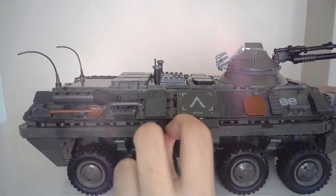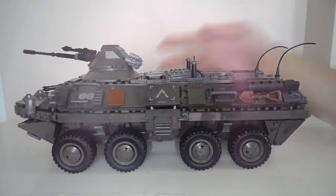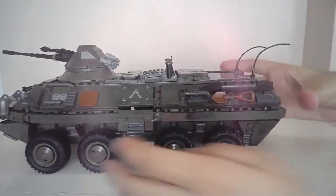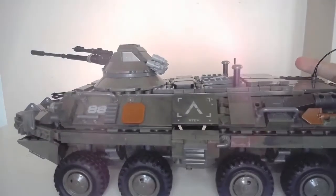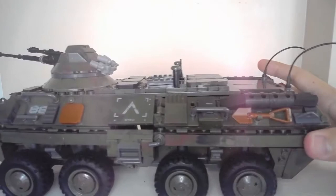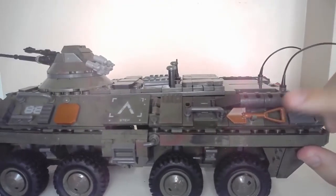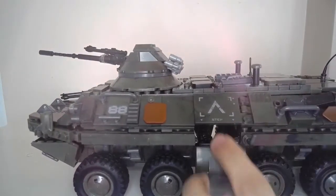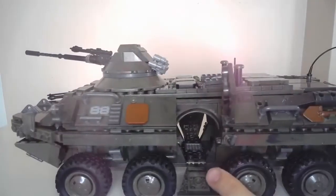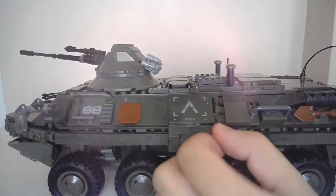You just rotate the lever to lock it in place, and on this side there's another gas tank. On the other side, another gas tank and another brown shovel with a different shape and handle. Same thing — this door pops out and opens. All prints, no stickers, which is a good thing.